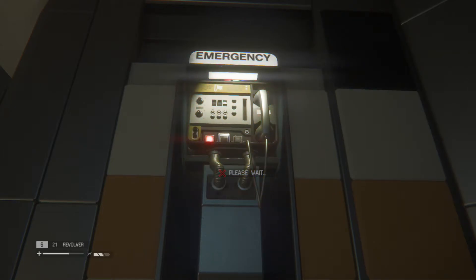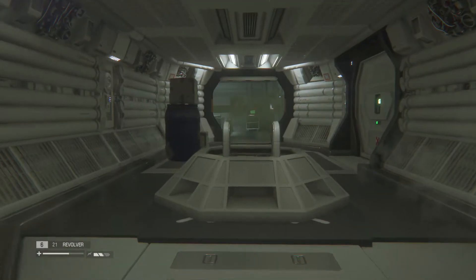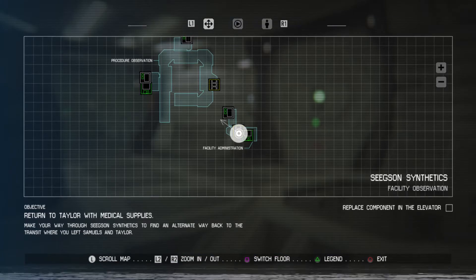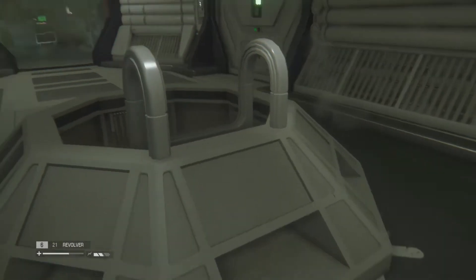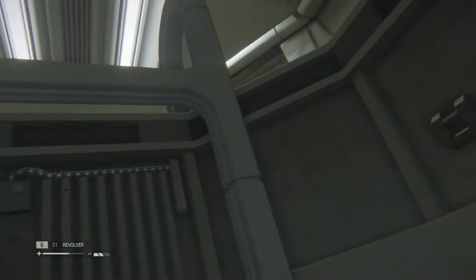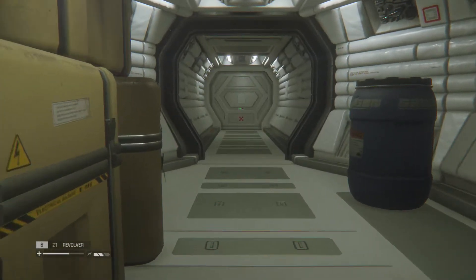Welcome back. Today we're going to continue going through Sevastopol Station. We've gotten the cylinder that we need. I wonder how we get in there — I didn't see a rewire anywhere, so I don't know. But anyway, we've got what we need, so we can go ahead and check out of here.